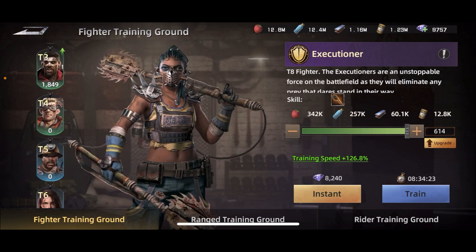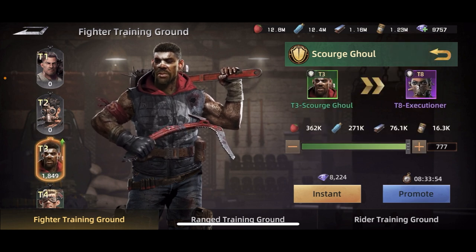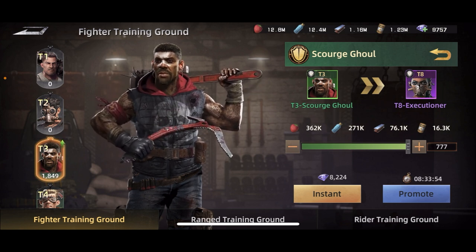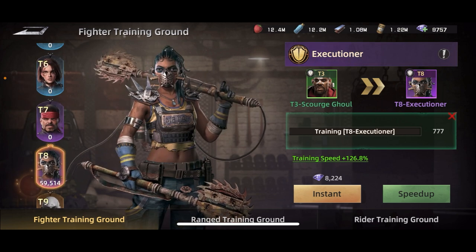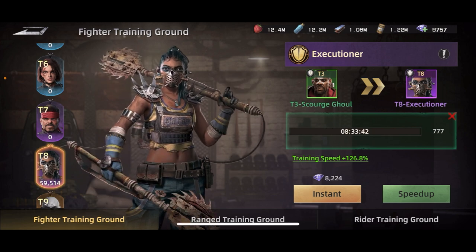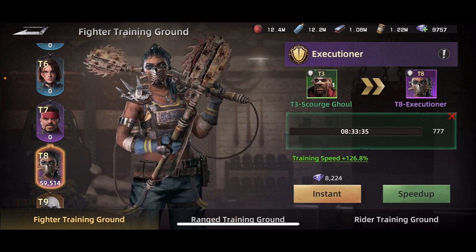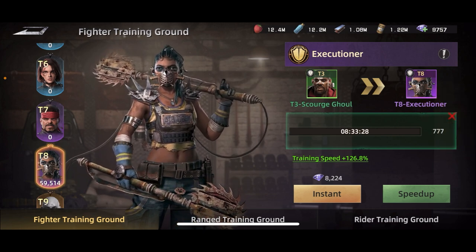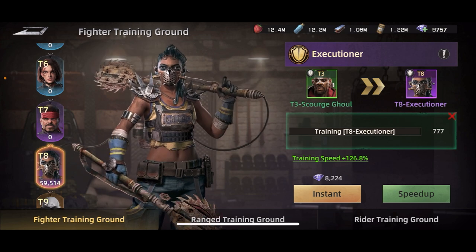You can promote your troops directly in the interface. I have lots of zeros on some tiers, and you can click Promote to convert them. In about eight and a half hours I can get 777 troops promoted from tier three to tier eight. The closer the tiers are, the more troops you get per promotion — maybe 1,500 in eight hours going from tier seven to tier eight versus 700 going from tier three to tier eight. Either way, it's still more than I can normally train at once.